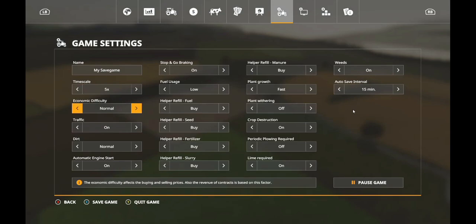We can do normal difficulty this time — make it a little bit harder on Trucker Matzy. Why not. We'll turn off most of the assists and leave crop destruction on. Why not.